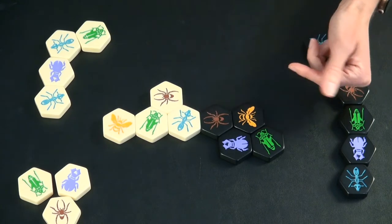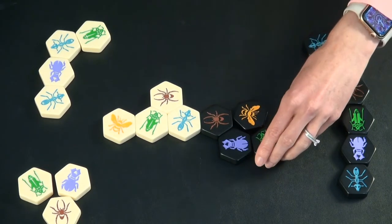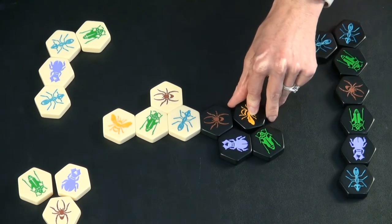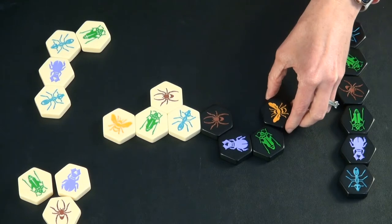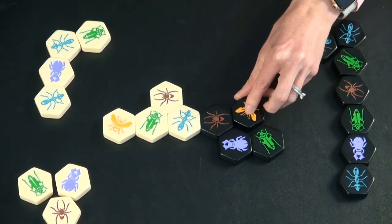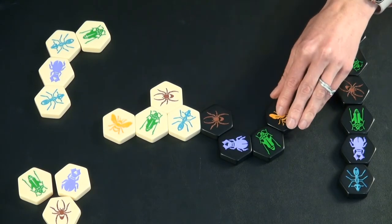Each of the different bugs move in a different way. The queen bee is very simple — it can only ever move one spot. A key part of this game is that pieces always move in a sliding way. You don't pick them up and just place them; you have to be able to slide them out from a spot and move them to another spot.